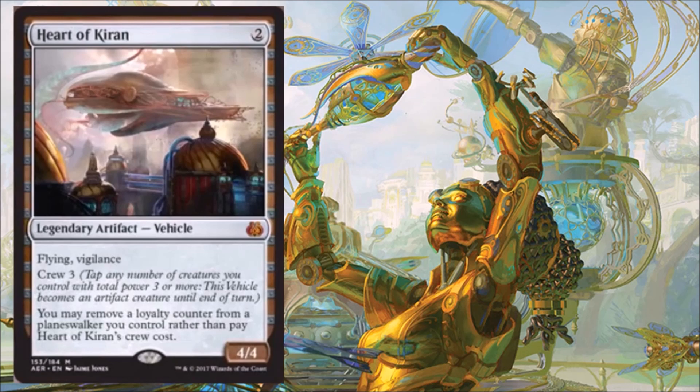It's not always going to work out that way — your opponent's going to have something to say about that. But when it does happen, it's going to feel real good. And if it doesn't happen on turn three, if it happens on turn four or turn five, a 4/4 Flying Vigilance creature is still very good regardless of what turn it's happening.